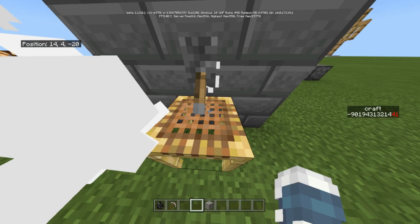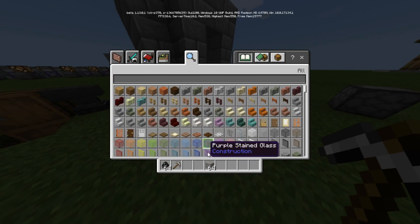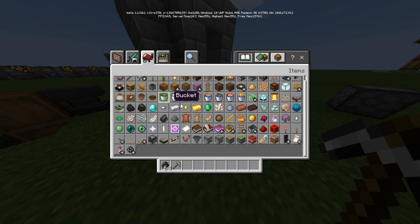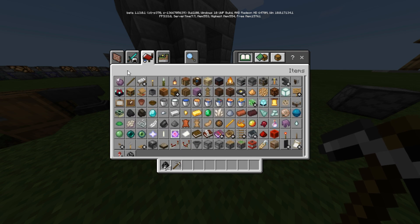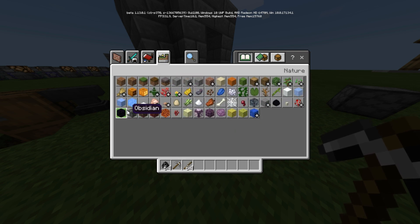So let's just get a rideable tool. Now here's the point — you need sticks. Obsidian used to give unbreaking 3 straight away, but now it does not give you unbreaking 3 straight away.